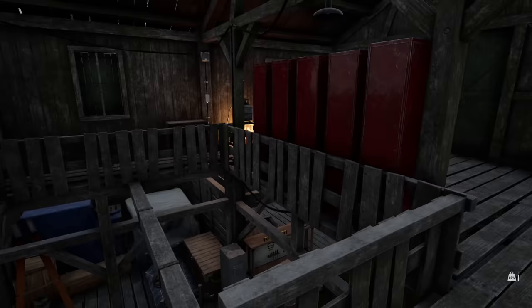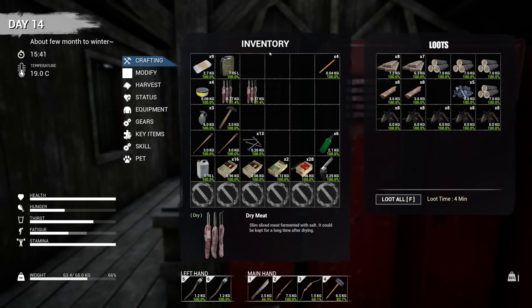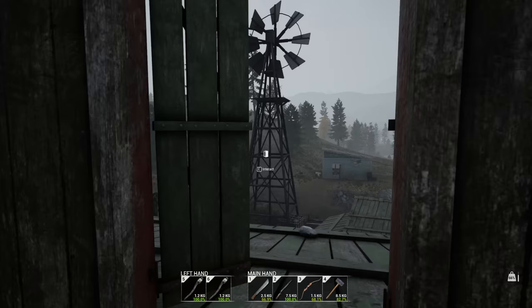Welcome back. As you can see from the intro, nothing particularly crazy happened over at the tower — I really thought it would, but we just hunkered down and headed back home. Since then I've been organizing everything. I made an extra locker for wood and scraps, and realized I was running out of scrap, so I used the sledgehammer to break down vehicles in the area for scrap.